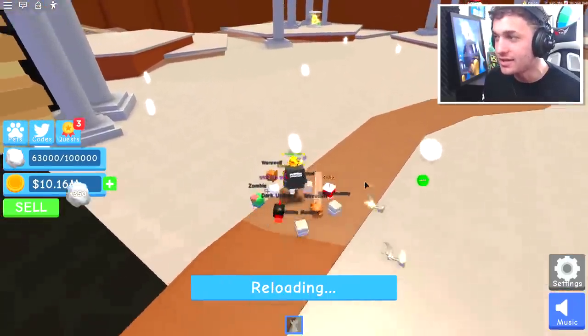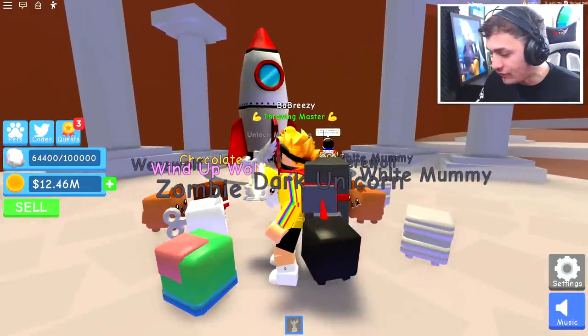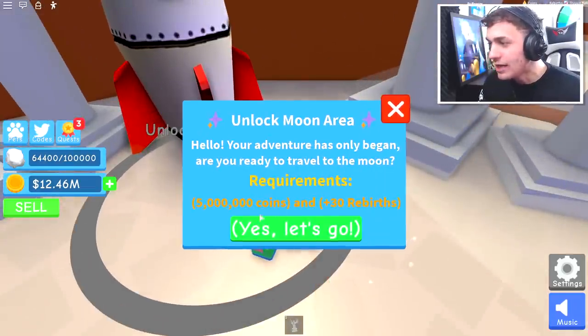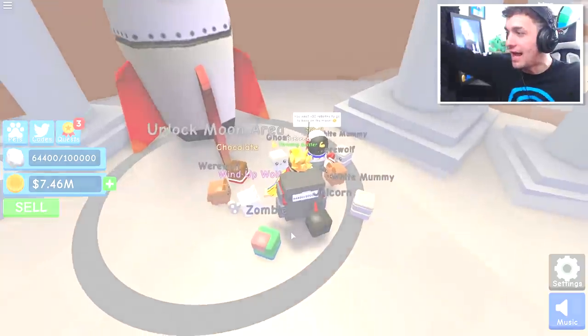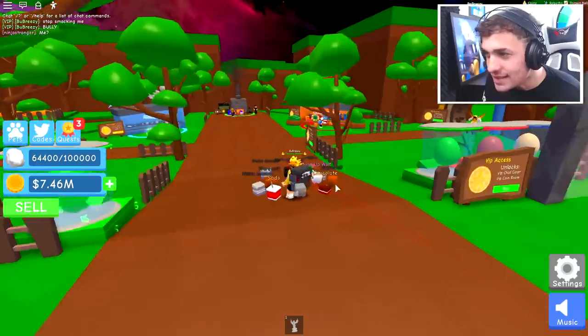I don't ask questions. Okay, but here we go — the rocket ship. According to Jack, you need 30 rebuffs to make it through. Let's see what it says: you need 30 rebuffs and 5 million coins. Well, I can do that. Let's go to space! The sky has turned to space — are you kidding me?